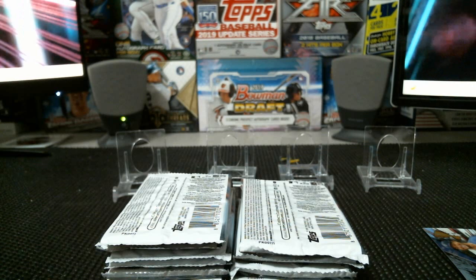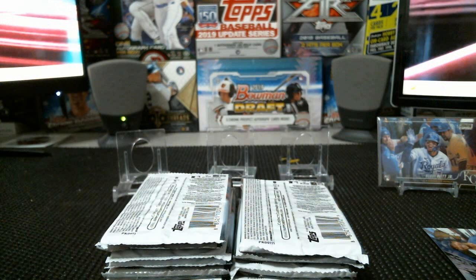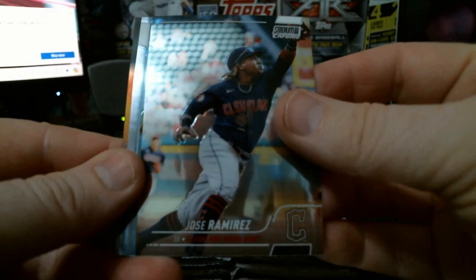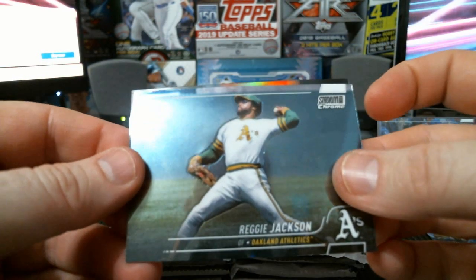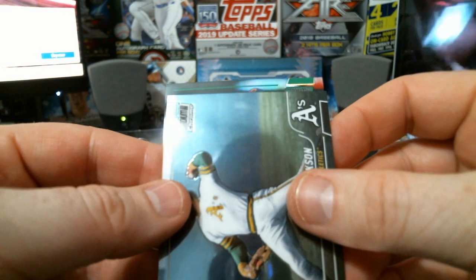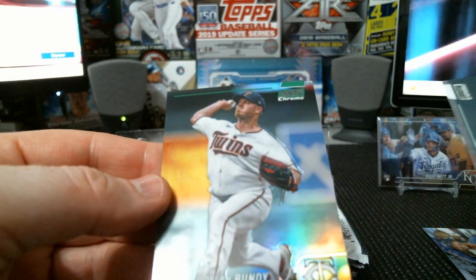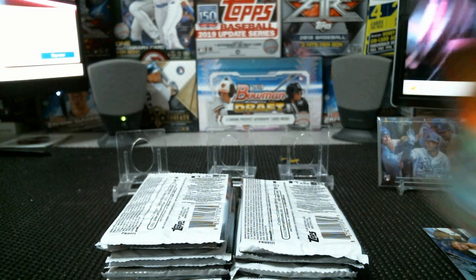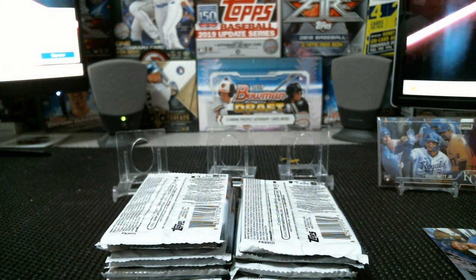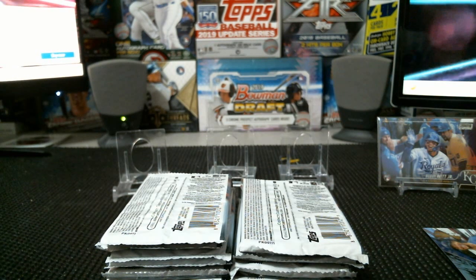So Bobby and Julio are what I'm looking for. We got José Ramírez, Reggie Jackson — we have a green parallel. Dylan Bundy to 99. Not the ideal, but we got one numbered card, numbered under 100. I'll take it.